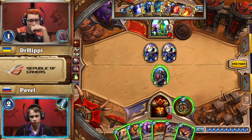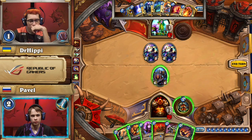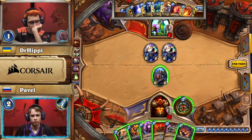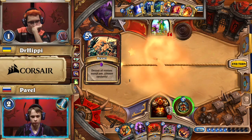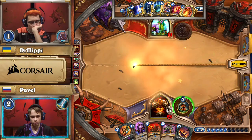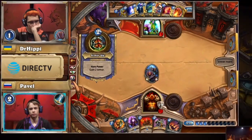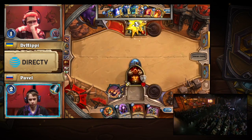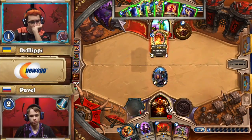Pavel doesn't have C'Thun either to present his own threat — it's at a 12/12 right now. He may just have to remove one and hope to deal with the next one next turn. But that Execute is premium removal, and if he uses it, now Malygos can come out. Here's the Brawl — there's a chance this goes very well for Pavel. And it does! Shield Bearer survives the Brawl. That is absolutely huge for Pavel. Pavel is on fire today — not much can stop this man.